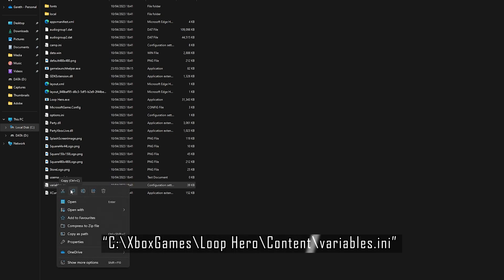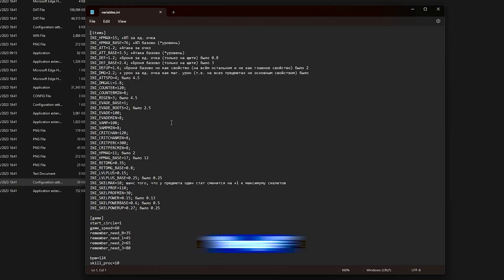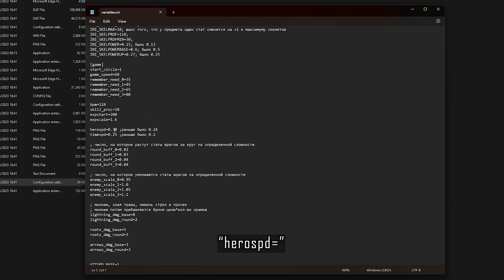If we go to the default install location for Loop Hero, which is Xbox Games Loop Hero content, you will find a file called variables.ini. Just make a backup of that file before we edit it. Once you have got a backup, head into the file itself and there are a few attributes in here we can tweak that are going to make the game a lot easier for us.